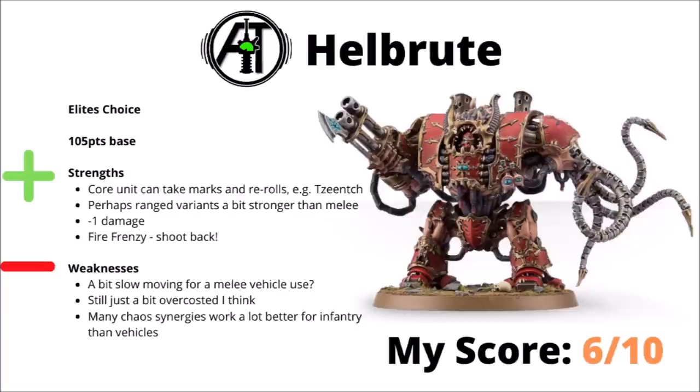Next up for the Elites, we have the Helbrute — an Elites choice for 105 points base. While I think this was a bit on the underwhelming side last time, it's got a bit more tempting in this codex, but still I'd say it's probably a bit subpar compared with a bunch of the infantry. It is a Core unit so it can take re-rolls and marks and things. I feel like the Mark of Tzeentch is fairly interesting for negating one saving throw each turn. I'd say maybe the ranged variants are a bit more interesting than the melee — the main issue with the melee is that it moves only 6 inches so it might struggle to catch things, and being a vehicle having to move around terrain doesn't make that ideal. It's got minus 1 damage for a bit more survivability. Its toughness is kind of so-so and it does have that interesting Fire Frenzy stratagem — when you get to shoot him, he gets to fire back for 1 CP if he wants to. In general though, I'd say that these guys are probably just a little bit overcosted. I'd probably rate it a 6 out of 10.